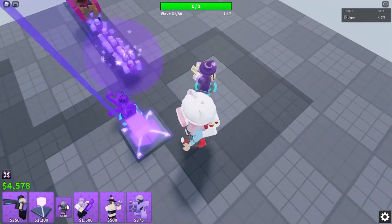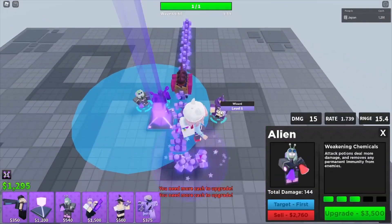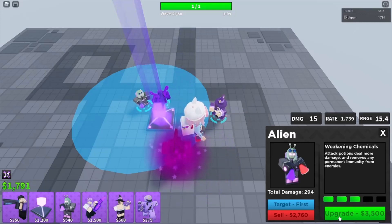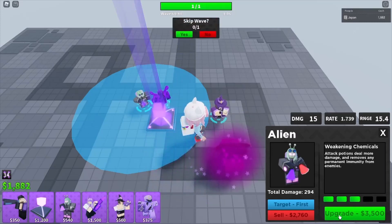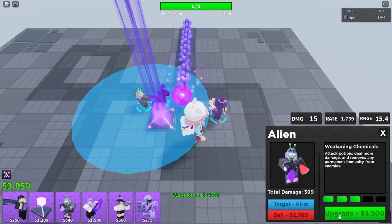My headphones are against me — I gotta charge my headphones. Place an alien and get this to level 5 in that place. Make sure you place these in the places shown in the video. I gotta take out my headphones real quick.